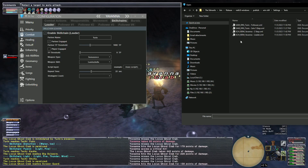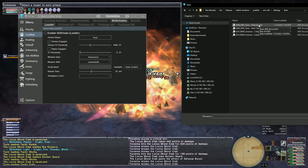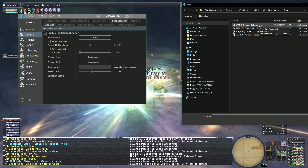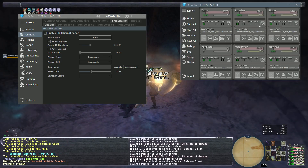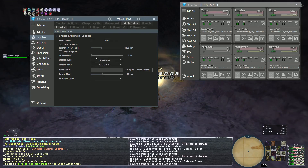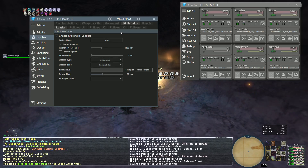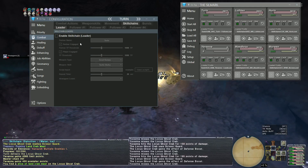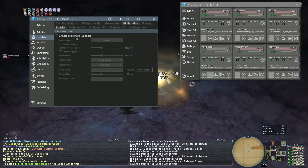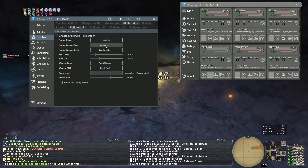I'm going to load these up and have my Sam be a follower to my scholar, just to show how that works. Scholar is still going to be a leader with no follower — all the scholar is going to do is open with Luma Helix. Turin is not a leader anymore; he's going to be a follower watching for Yavanna's Luma Helix — that's the eminence you're looking for.